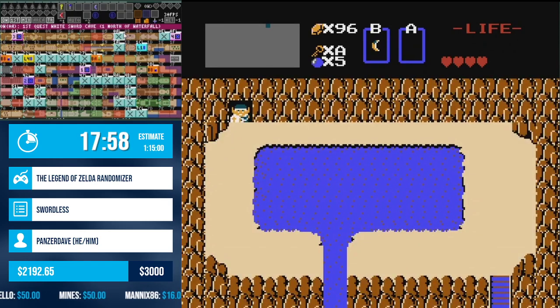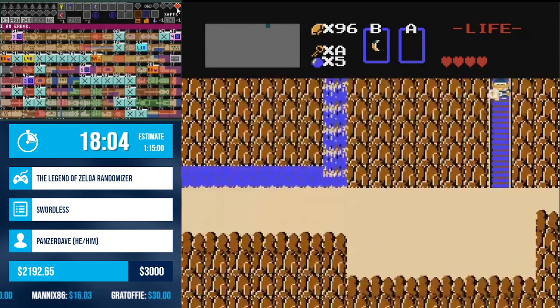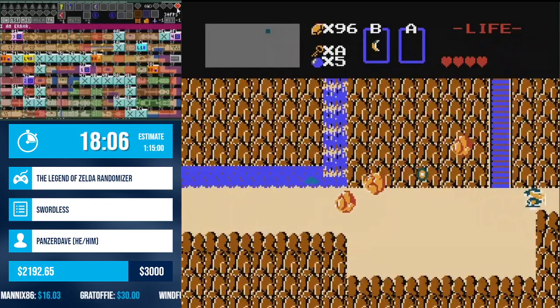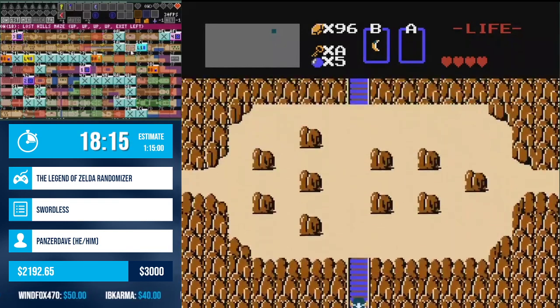That's our very first heart container. You'll see there's extra candles that I don't need. Most of the time you play with extra candles on as an extra resource so you don't have to buy a candle or find the red candle. I just didn't turn it off because I'm lazy.